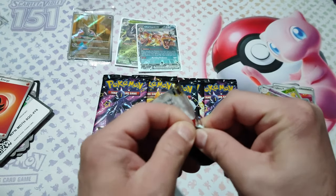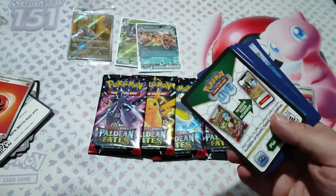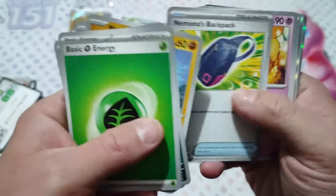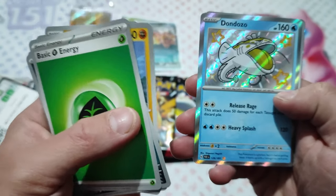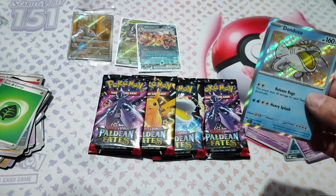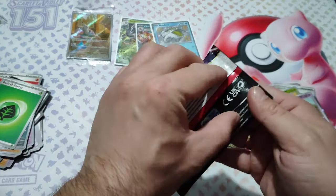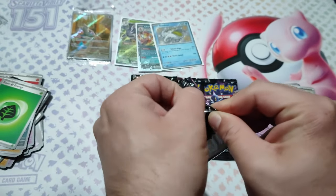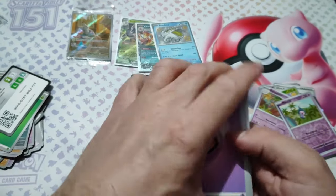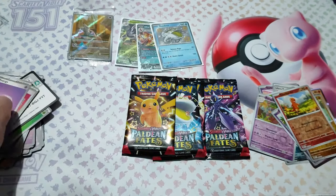Every pack until now has a hit. This is really awesome. Code card. Exeggutor, Monkey, Nesbo, Dodosu Star, Mimi, Jiren, Hato — oh, there's a hit too. I'm chasing a new Charizard, one of these two. Charmander and Hydro. Nope.